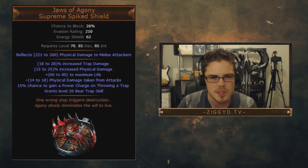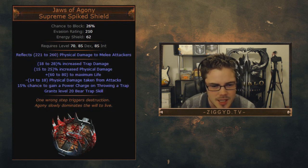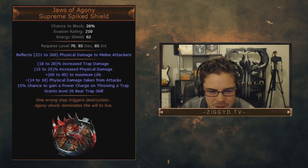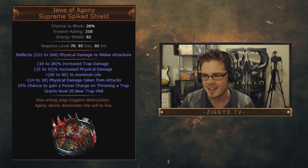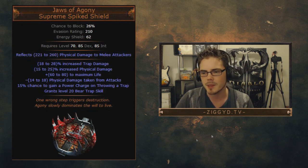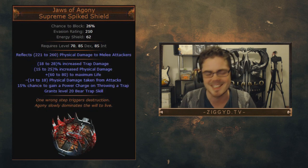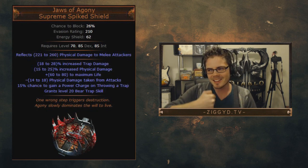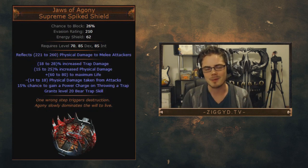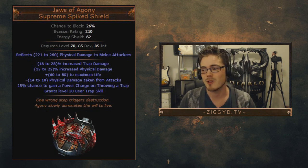The next unique is Jaws of Agony, a Supreme Spiked Shield. 'One wrong step triggers destruction. Agony slowly dominates the will to live.' Look at the art for this thing — it is insane. You'll notice the shield itself is actually a bear trap. It's literally a bear trap shield — you can throw it on the ground, an enemy can tread on it, and it grants a level 20 bear trap skill. That is rad.